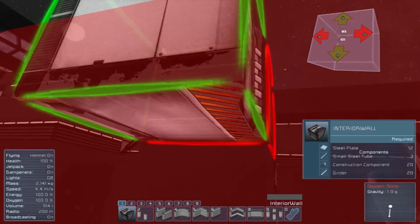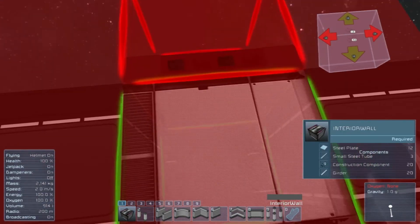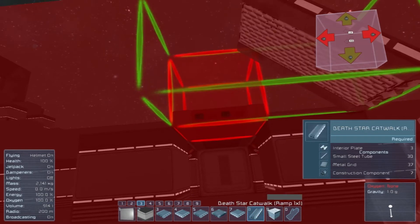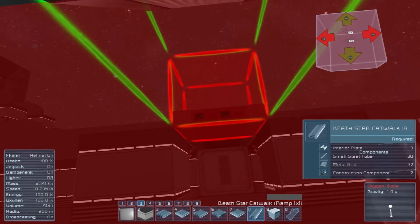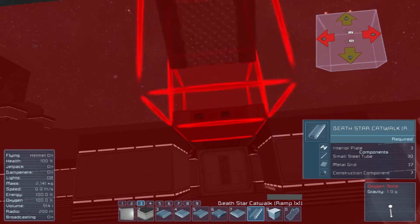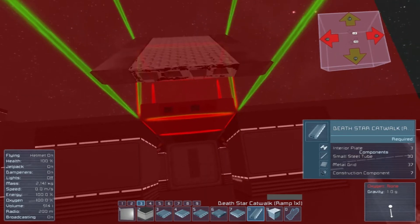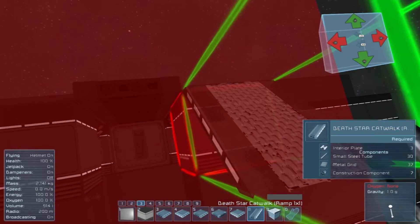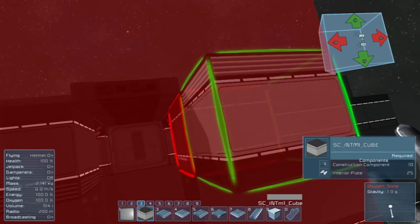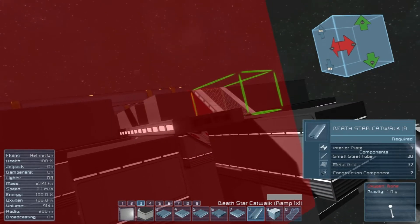The only thing we're going to have to watch out for is like we've run into before, where the corners don't usually match. So that's something we'll have to take into account. And of course we get these lovely ramps that I can never get to attach correctly. Let's put you there, and then I should be able to attach it to this wall.